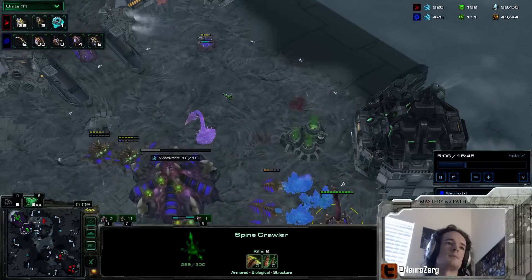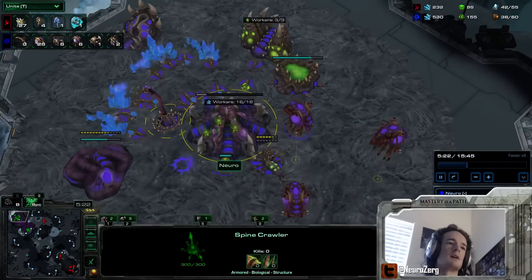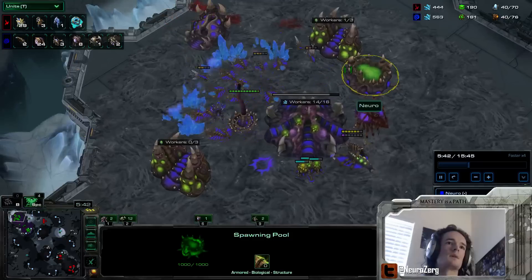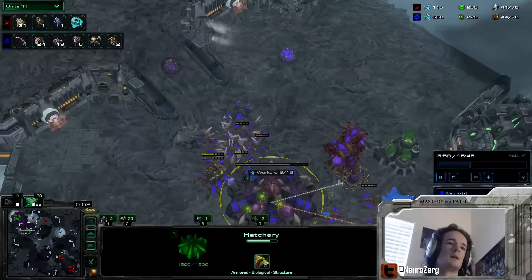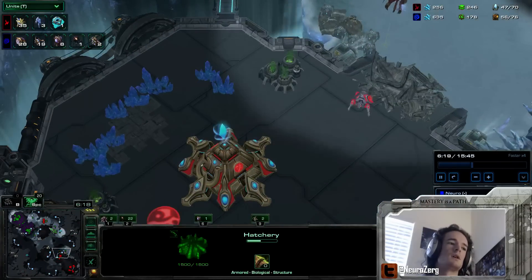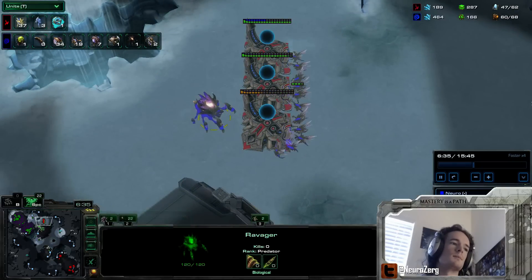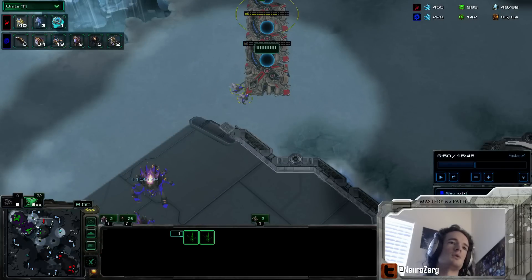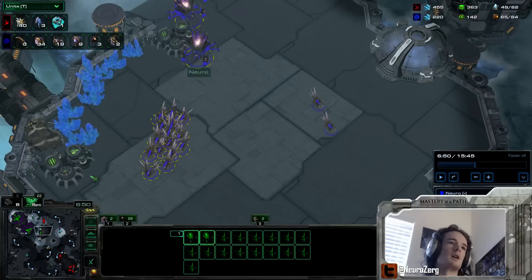Nice spine placement here — Zealots can't surround it very well. I moved one spine down from the main, but I'm keeping one up here for this type of shenaniganry. Ling speed, Roach Warren, second gas. Now I'm making Roachling and morphing the Roaches to Ravagers. Ravagers get a speed boost as soon as you make them, so it's a really nice unit to make on hatchery tech. I put two lings on these proxy gateways — they'll eventually clean them up, and then the rest of my army can go attack.